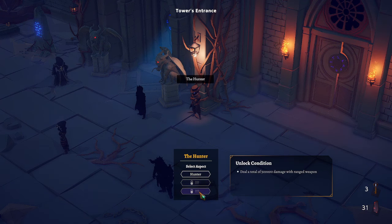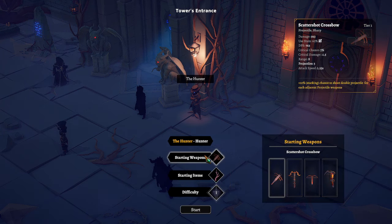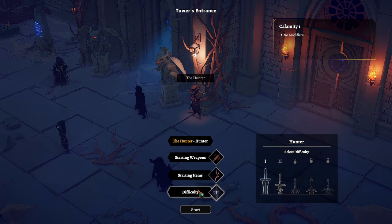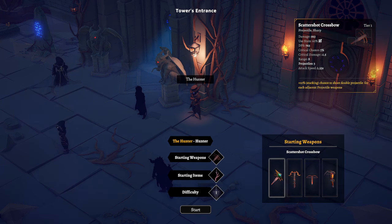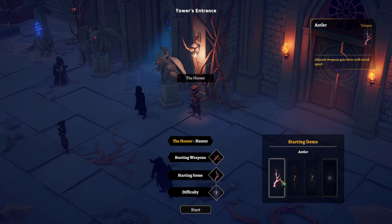It looks like there are different aspects — I'm assuming much like the knight, they're different flavors of the same character. Starting weapon options: there's an antler with attack speed, an automatic crossbow. Do I get to pick? Automatic crossbow — yes. So I'm very new to this game; this video is like the intro, the tutorial, except there is no tutorial. You just get dropped in and told good luck. I didn't pick up any ranged weapons. There's an adjacent weapons game mechanic that seems pretty huge.